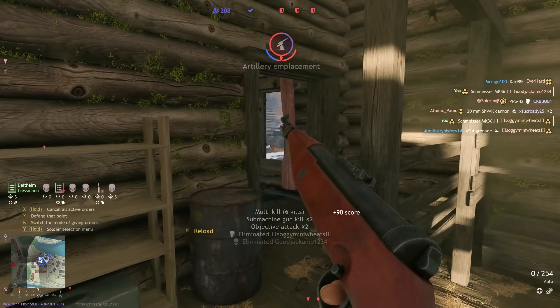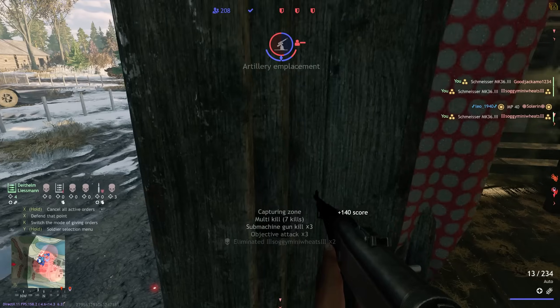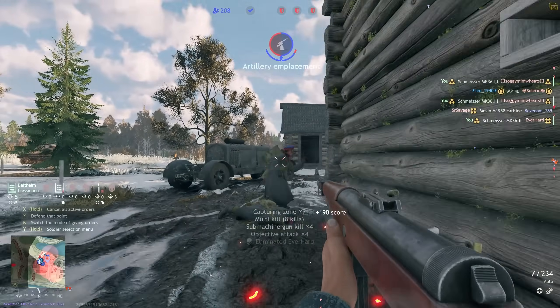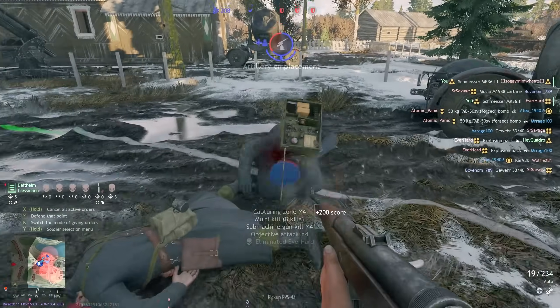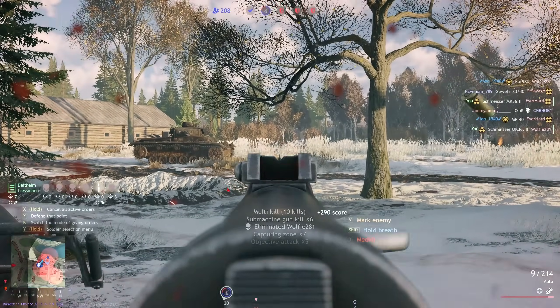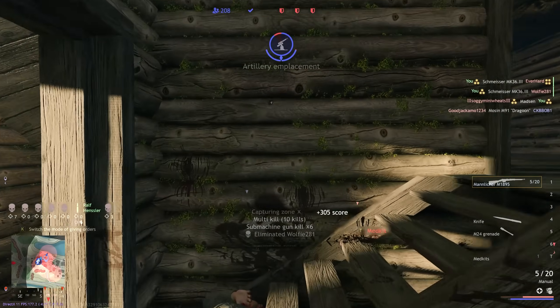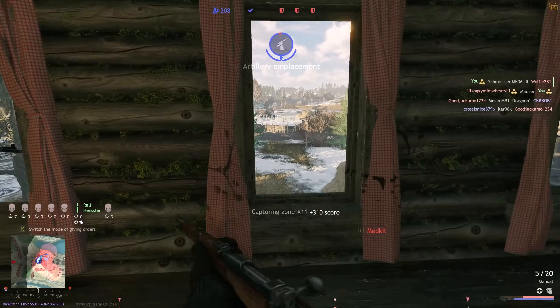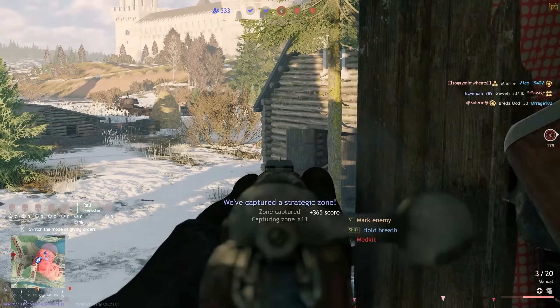However, this command does have a really big benefit as opposed to the standard hold position command, in that it has no restrictions for distance. The standard hold position will automatically cancel if you're 50 meters or more away from your AI. But this command for objectives has no such restriction. You can be on the other side of the map fighting anyone you might want to or need to, and your AI will simply stay put holding that objective.